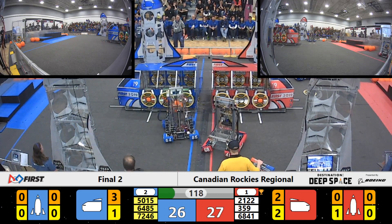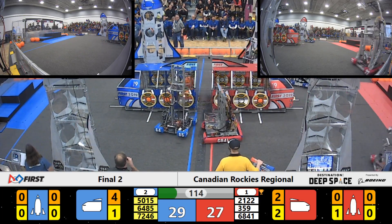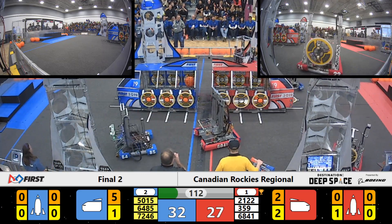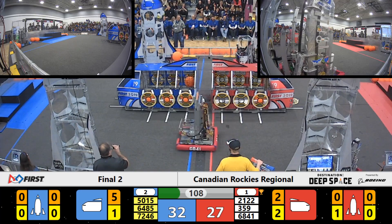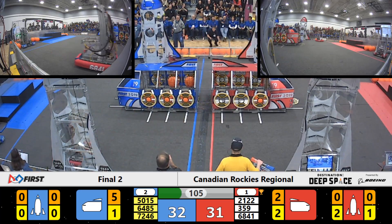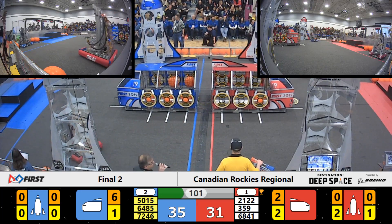Blue with a slight edge coming out of the gate. 64, 85 working like a machine to load that cargo ship. 50, 15 doing the same. Heavy defense by 72, 46 over on the other side — they're giving Hawaiian kids a run for their money. Red Alliance Rocket now has a hatch cover in place.